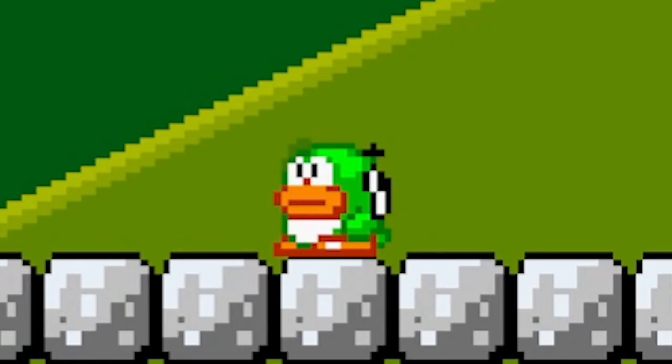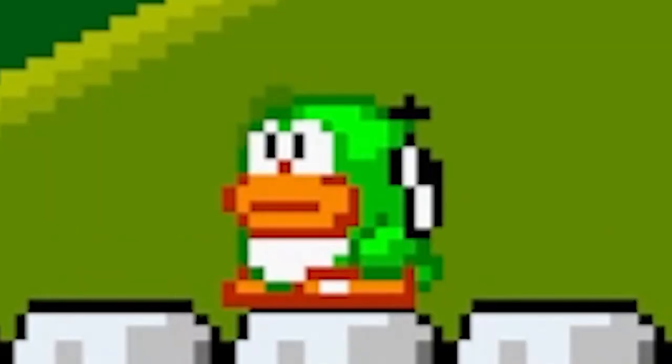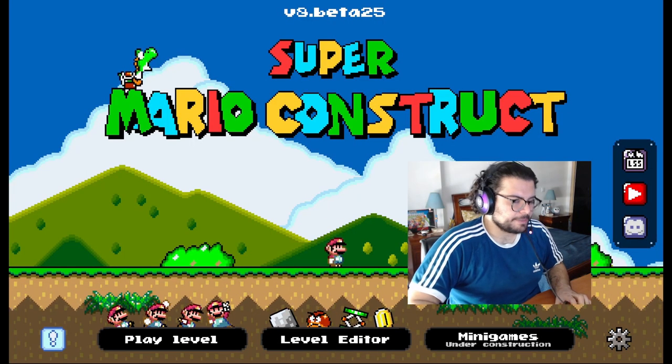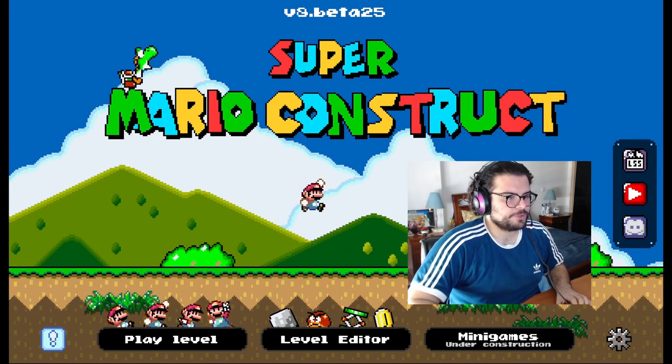Look at this little creature — so adorable, so innocent — but it is harboring a nasty secret. In this Mario level editor, this enemy can spawn bosses. The name of this Mario editor is Super Mario Construct; a link will be in the description.